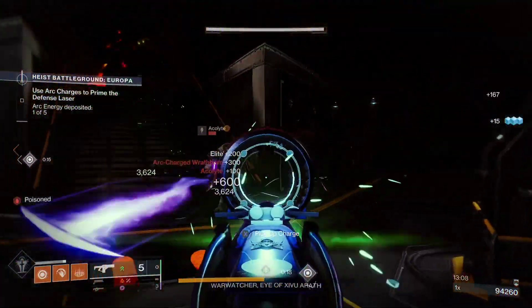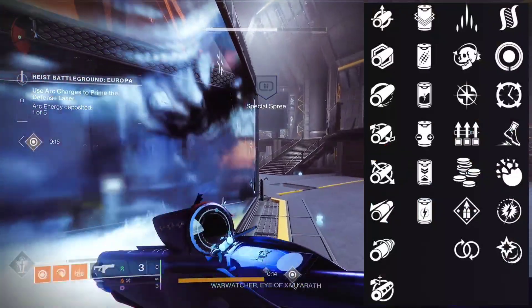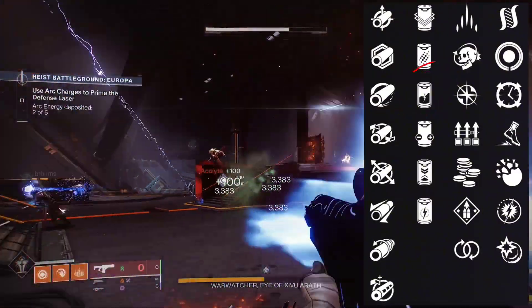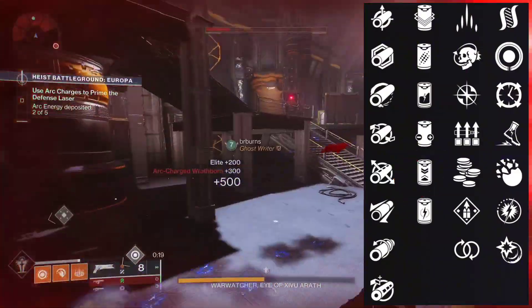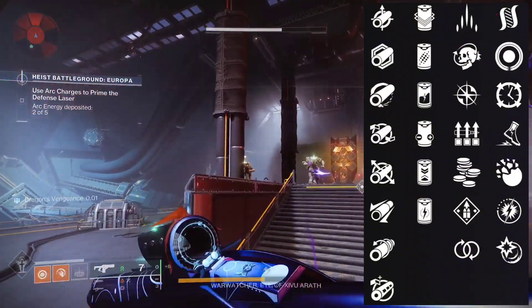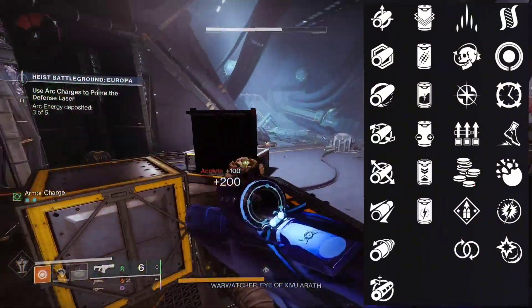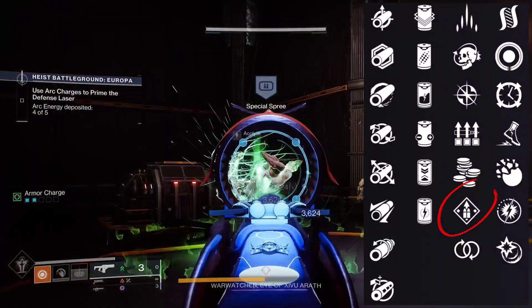For the PvE god roll, for the barrel you want Fluted Barrel for the increase in stability and handling. For the battery, go for Liquid Coils for more overall damage, or Enhanced Battery for an increased mag size. For the third column, go for either the new perk Slice, which severs targets after you use your class ability and shoot a target, or Overflow, which overflows your mag over time so you'll never have to reload. For the fourth column, go with Controlled Burst, which pairs really well with Overflow or Slice.